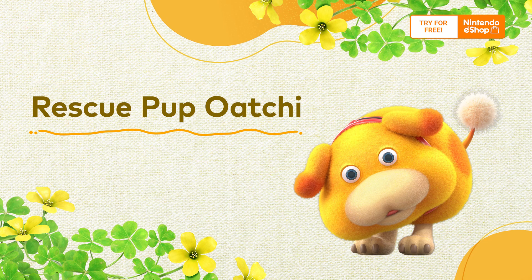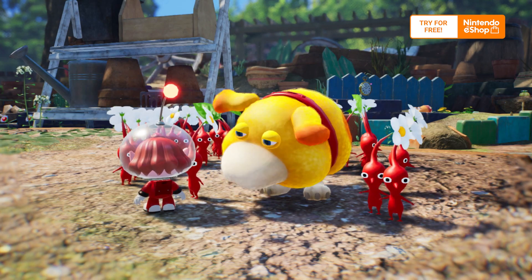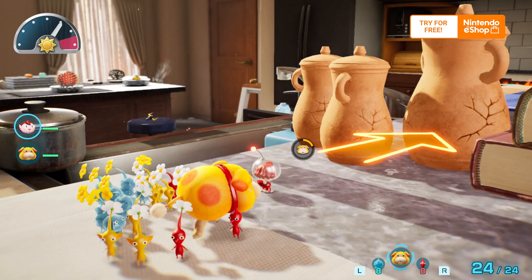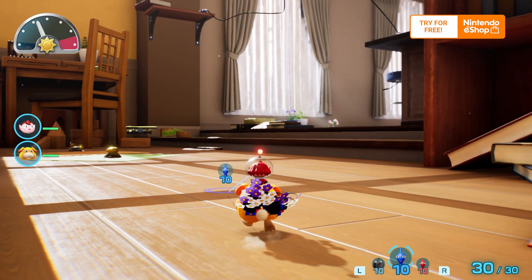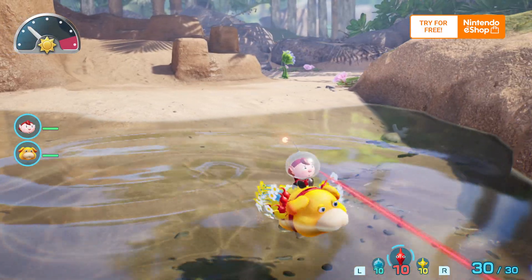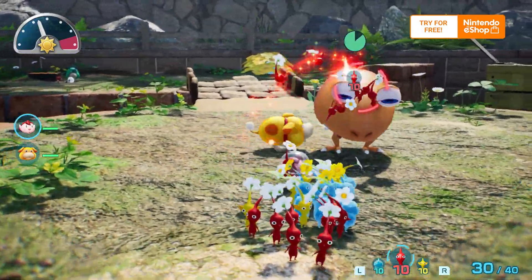The rescue pup, Oatchi, will also be a helping hound. He can carry items with Pikmin, or smash obstacles in your way. Oatchi can also transport you and your Pikmin on land and water. Your canine companion will even fend off wild creatures.